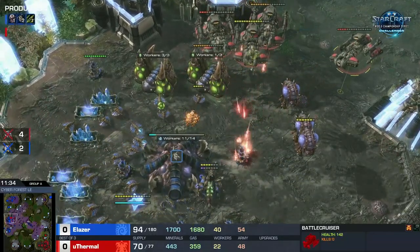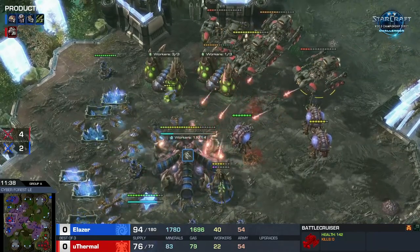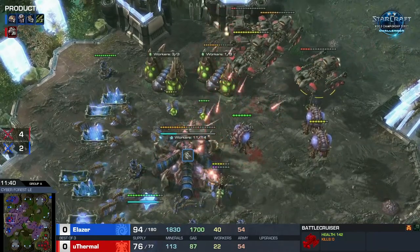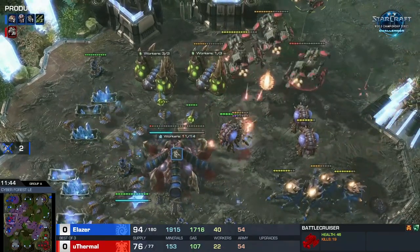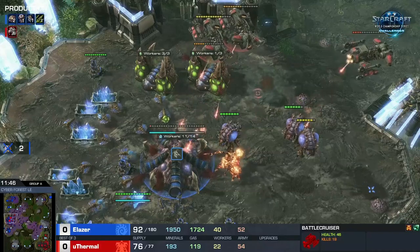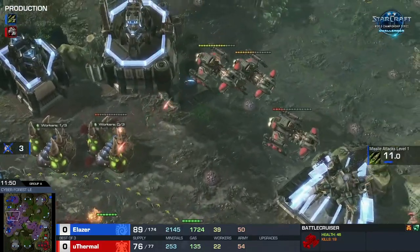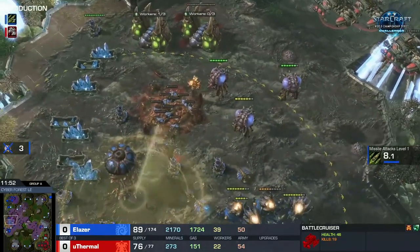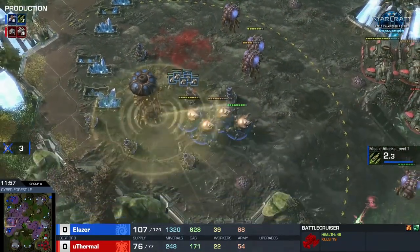That spire just finished — he teleports in but he sees it. The only way uThermal can win this game is to deny that spire. All the BCs should yolo onto it. He kills one of the spores but is going for a hatch instead — does he not see the spire? Once that finishes he's going to build a lot of corruptors and the game will end. That is the win condition — and now he'll be able to get them in queue regardless.